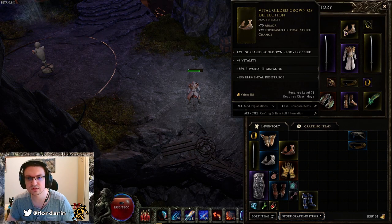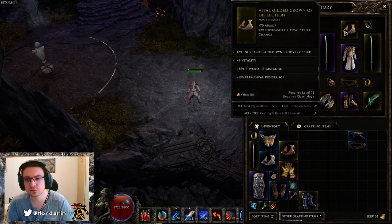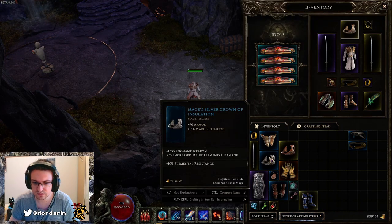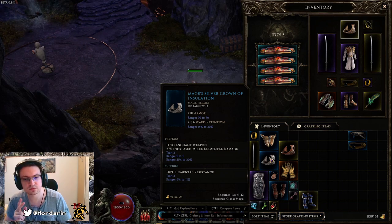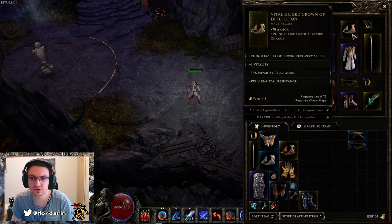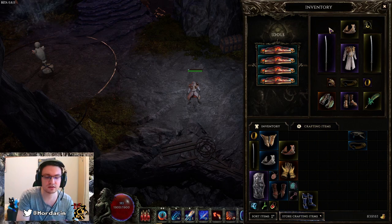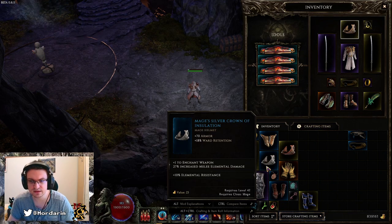For the headpiece I have crit on this one, recycled from my last build. High defences, Vitality, and cooldown reduction are nice — you can also go with Intelligence. A ward retention helmet base is really strong, and a fire damage or increased fire damage helmet is also strong. For Enchant Weapon on the helmet, going up to tier 5 gives 2 levels into Enchant Weapon plus increased elemental damage — really strong. You can go for melee elemental damage on both chest and head, but Flame Wreath levels are better as they give additional Flame Wreath levels and fire damage.